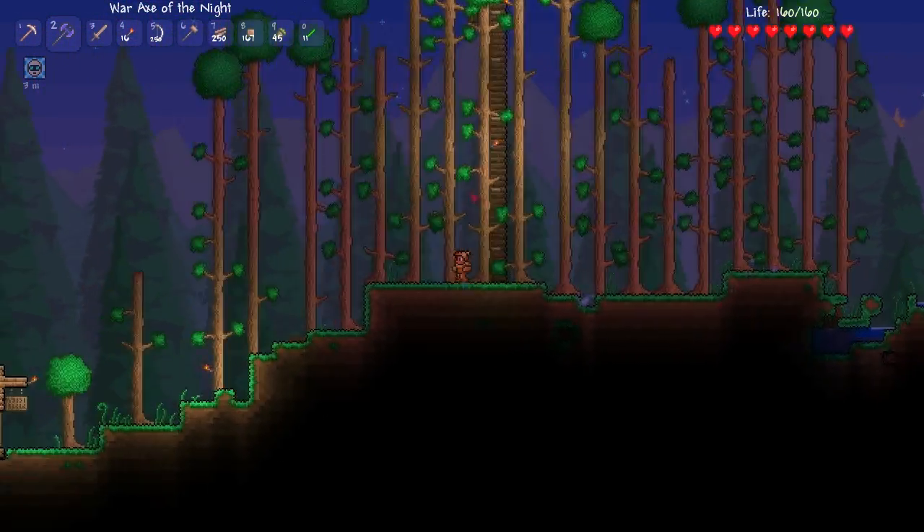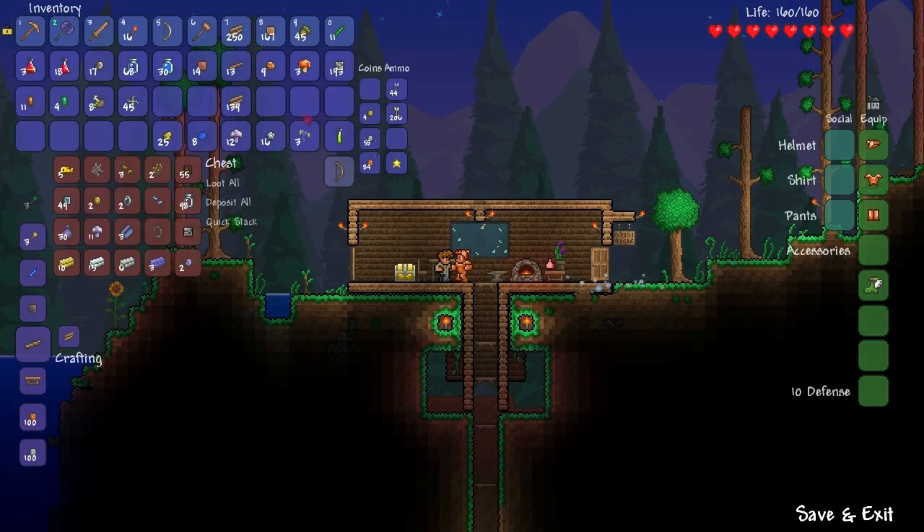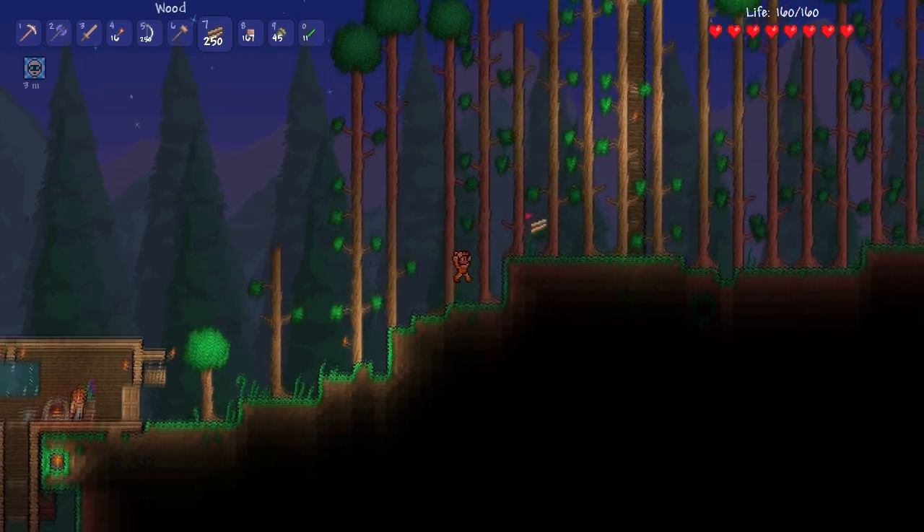It's not going to be a treehouse of horror like the Simpsons — it's going to be a regular old-fashioned treehouse. Let's put our money away. We got like six gold already — we'd be rich! Let's go up, up, and away!